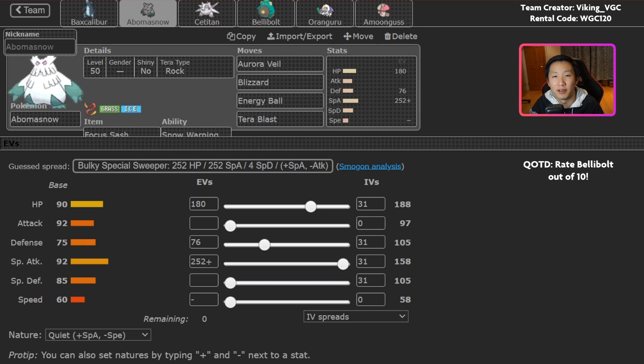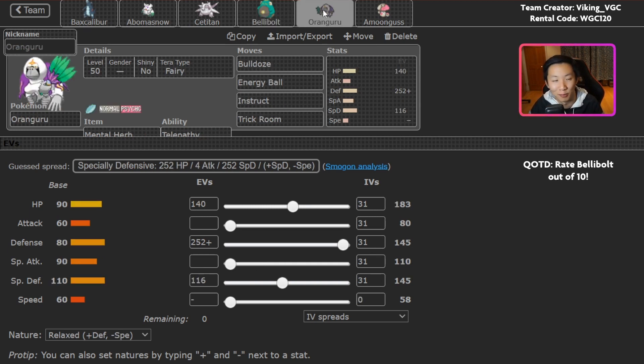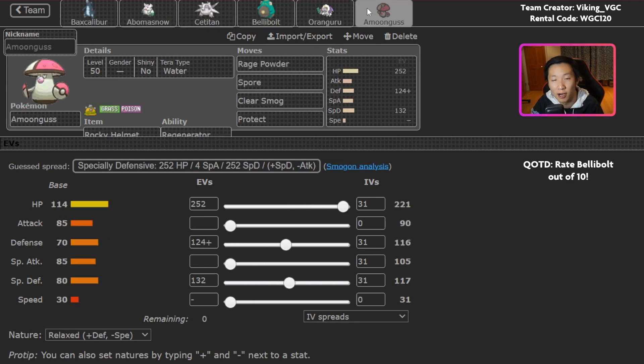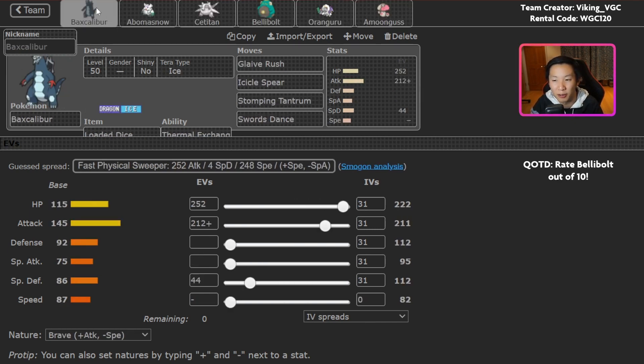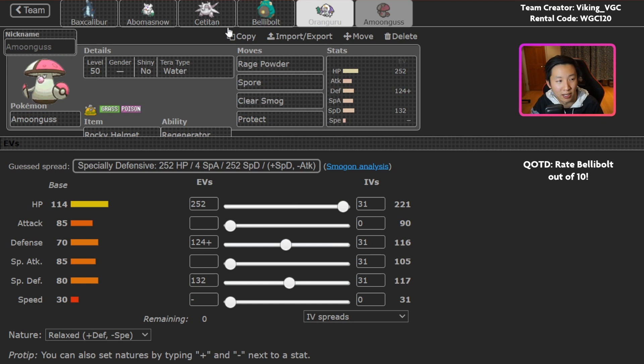One of the strengths is if you can flex multiple picks with this team — like if you have Abomasnow and Cetitan in the back but Oranguru and Bellybolt in the lead, you at least have a faster mode available. I had one game where I committed to the slow mode, Trick Room just didn't go up, and it was over immediately. One general weakness is that so few Pokemon on this team carry Protect — only Amoongus has it. In best-of-one on the ladder, people generally won't know that, so you'll have the advantage of surprise.